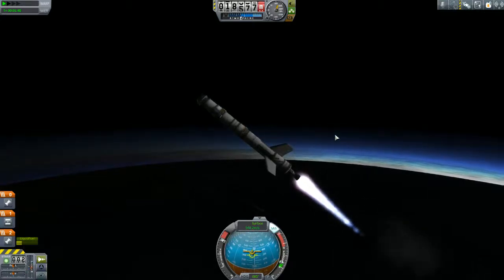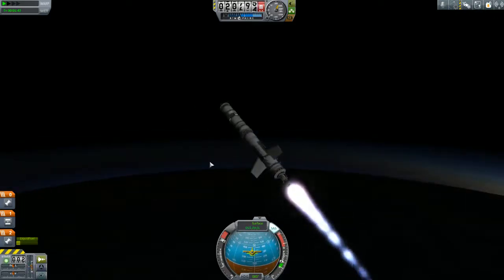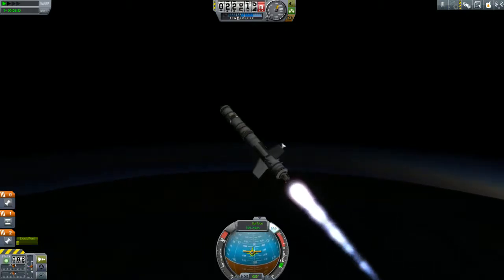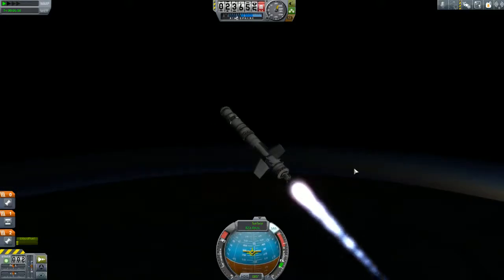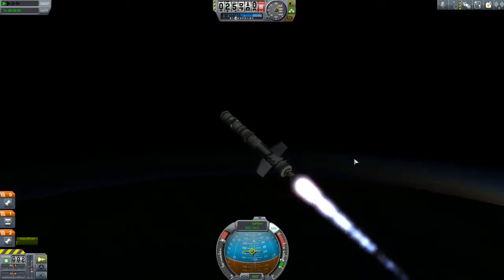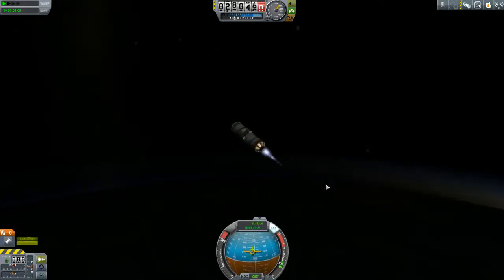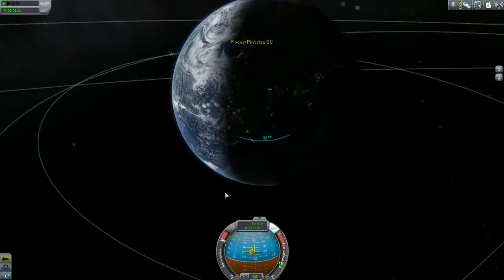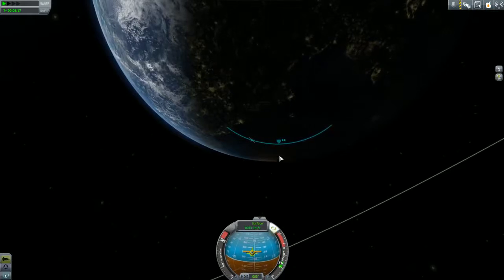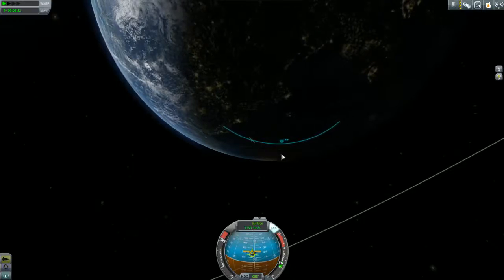We turned this thing over a little bit more aggressively than we really wanted to, but it's not gonna be a big problem for us. You'll notice I'm just trying to sort of keep within, you know, being pretty close to the prograde marker in terms of the way that I'm pointing the rocket - trying to sort of pull the prograde marker. I was keeping it above the prograde marker there because I felt like I turned over a little bit more aggressively than I really wanted to. I don't have a particularly precise ascent profile, I'm just kind of eyeballing this thing. I'm gonna switch to this view now so I can see where our apoapsis is.